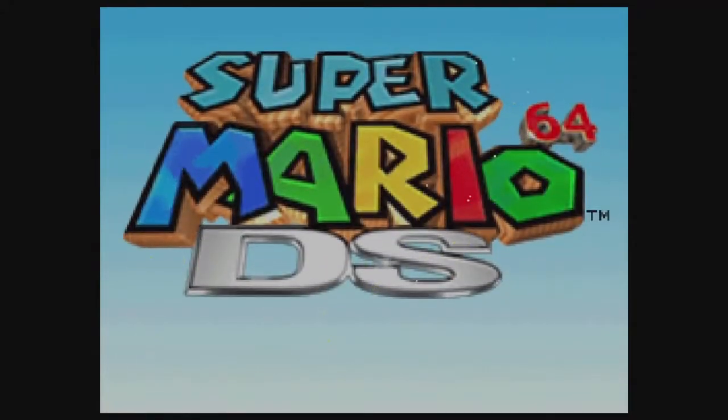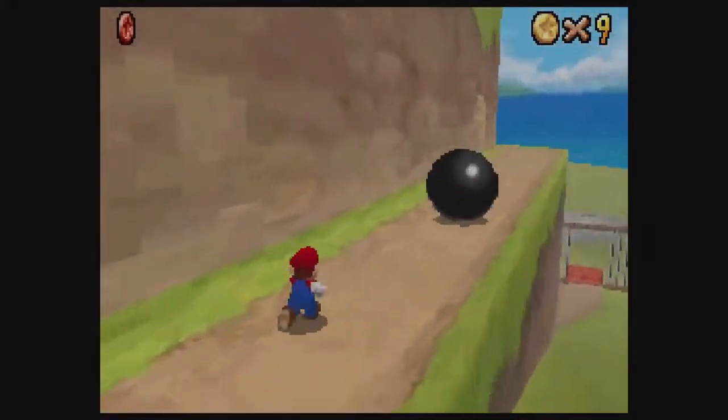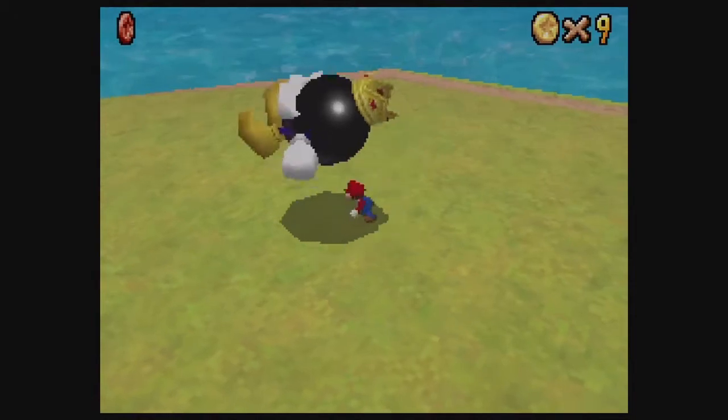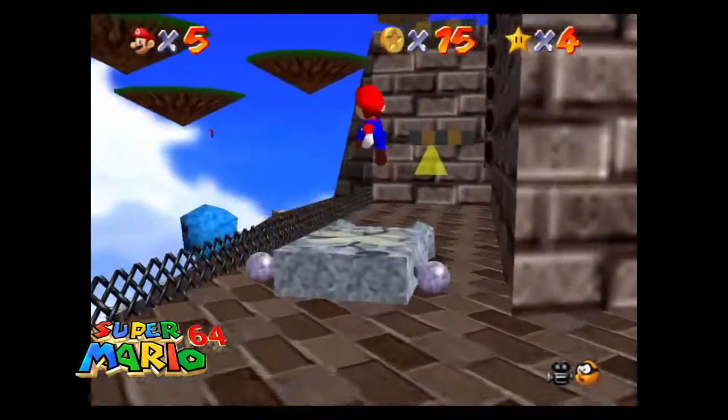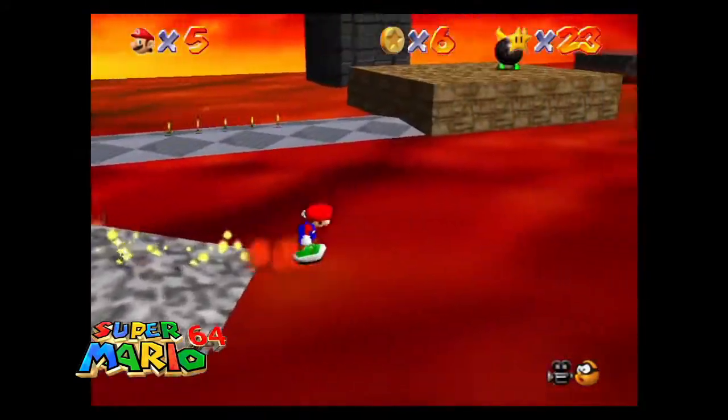In Super Mario 64 DS, the remake, Mario and everything looked modern for the DS. But this version just looks like the Nintendo 64, just a bit better — so that's not very good. They should have made Mario look a bit better. They didn't really do anything to modernize the game.